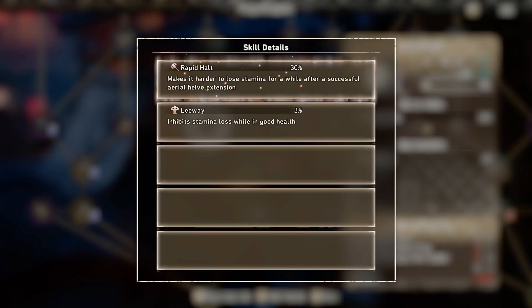Rapid Halt is another great one — it makes it harder to lose stamina for a while after a successful aerial health extension. If you are doing the aerials and you do an extension, it will be a really good addition because it will make you lose less stamina, which will allow you to do more extensions in the air.